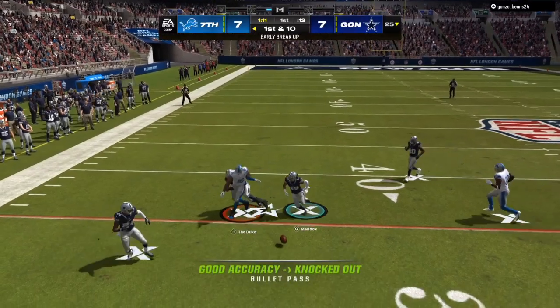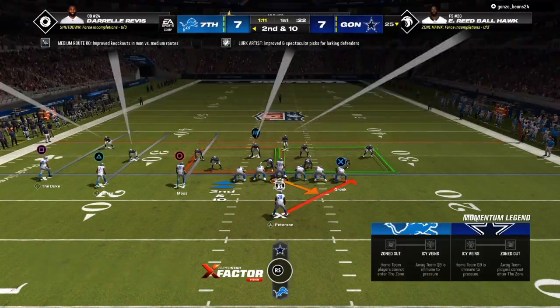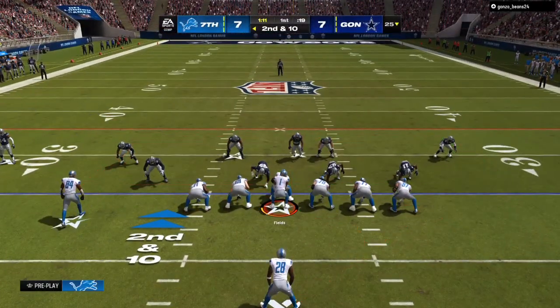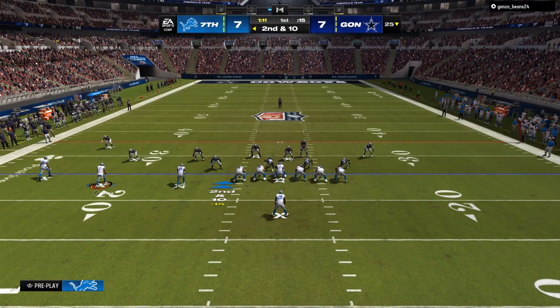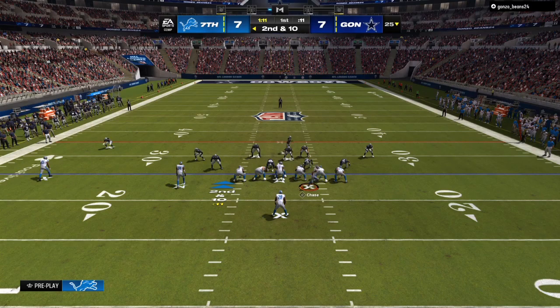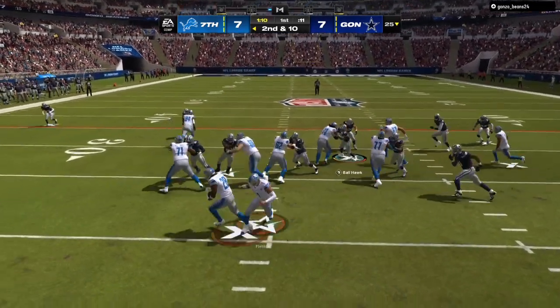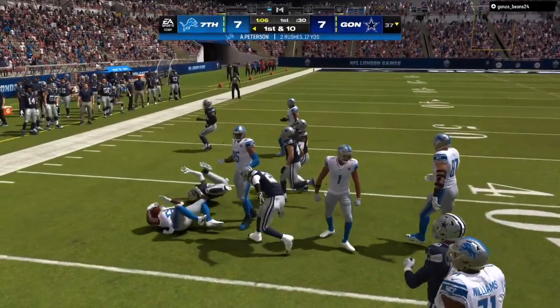Right there we have a flat and a deep hitch. The reason why it was an incompletion is because my opponent is running two or three knockout abilities. So what does that mean? Once you are setting up good route combos and your guys are dropping the balls from knockouts or just drops, then you need to identify the weakness of the defense.